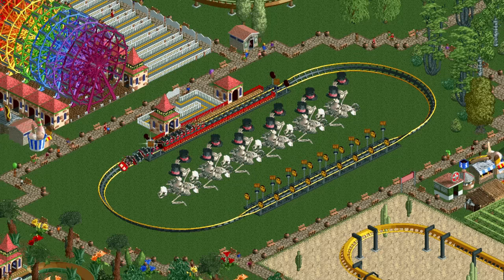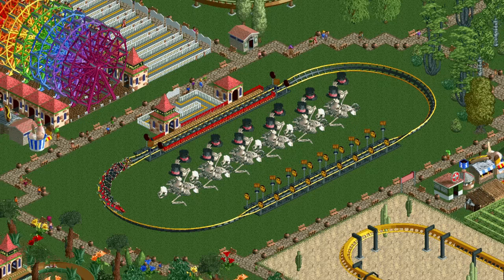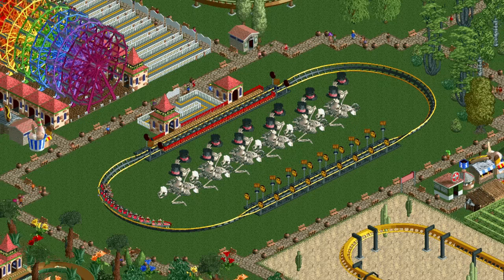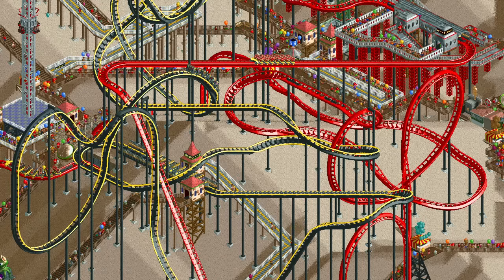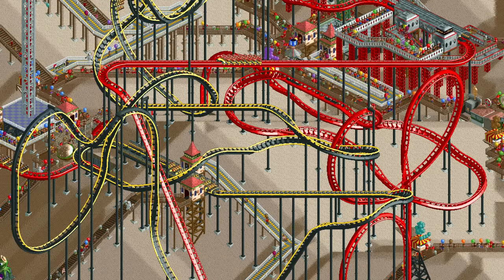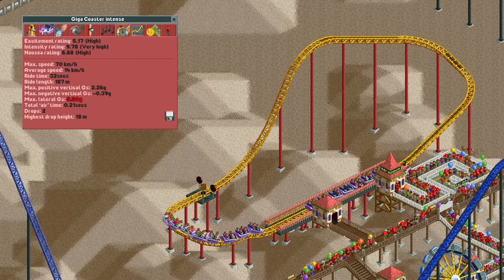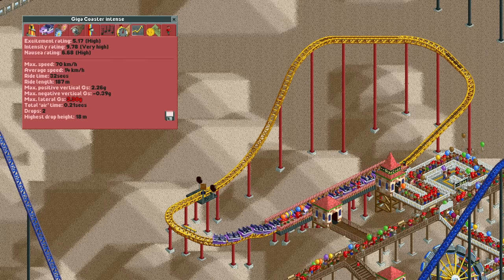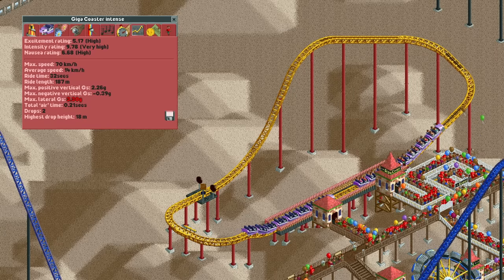There is actually a legitimate use for getting excessive lateral g-forces on purpose, as it's a very cheap way to get a high intensity rating. Usually you need fairly large coasters in parks where guests prefer more intense rides, but with a little bit of neck snapping, this tiny giga coaster already has more than 9 intensity. This is a great way to save both money and space in those scenarios.